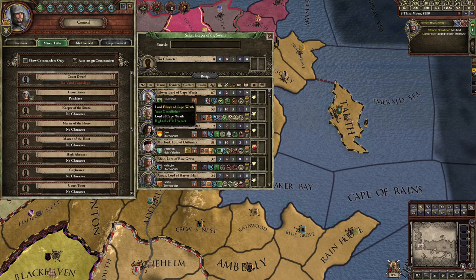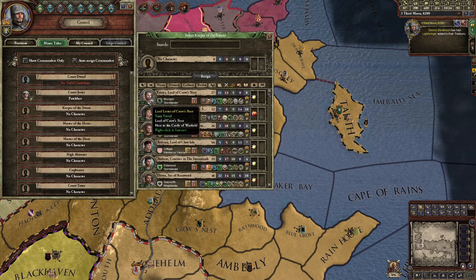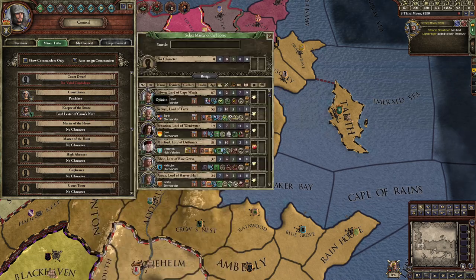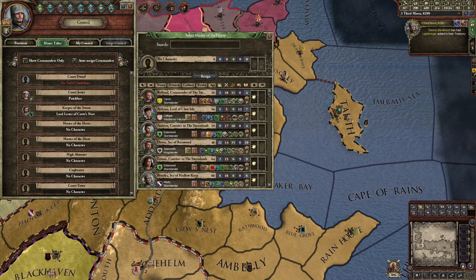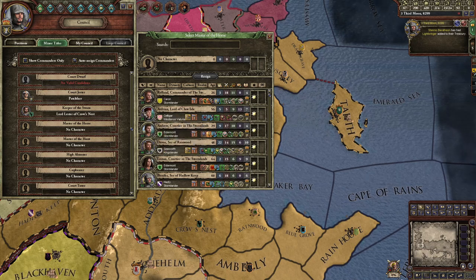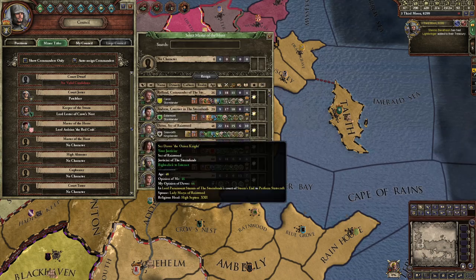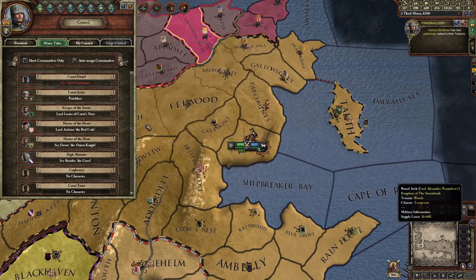I'm gonna pick people for positions so that they like me more. If you give a person a position, they like you more. I'm going to sort by opinions — now it shows the people who least like you. This guy's only 14 diplomacy, but I'll give him a position so he doesn't rebel against me. I'll do it to this guy too. When you see a border around his portrait, that means he holds a powerful position — if he doesn't, you don't really care about his opinion.